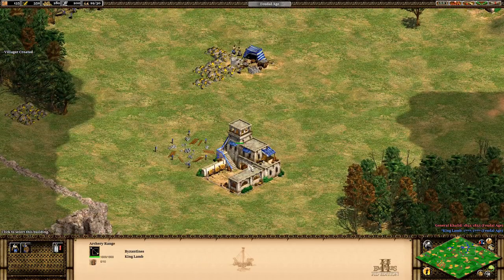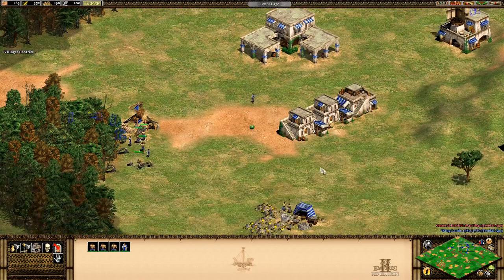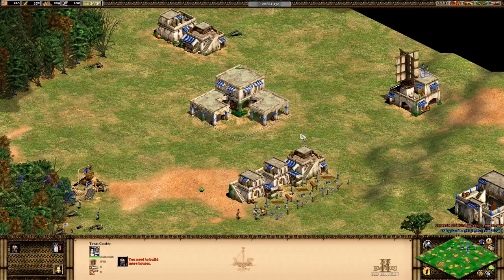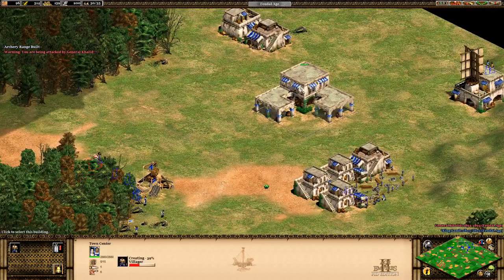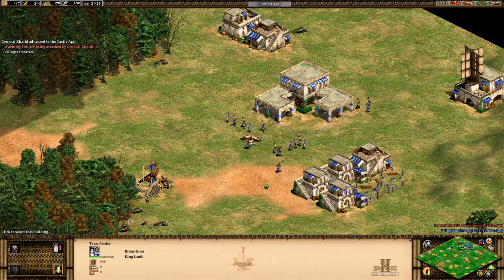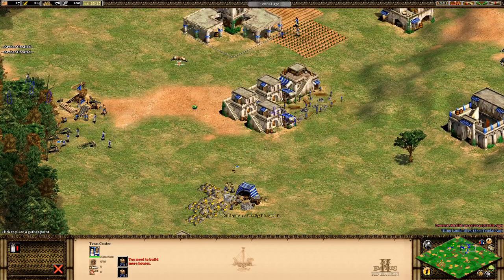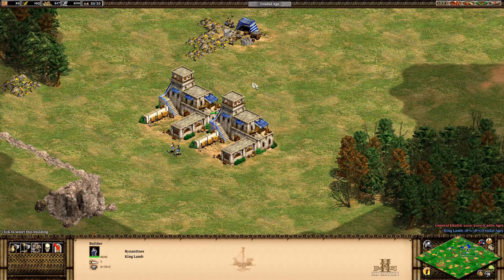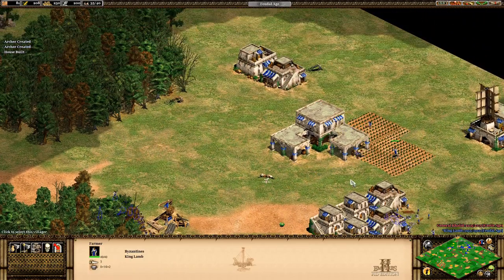I got a little sidetracked scouting - I'm still not great at multitasking. I'm building archers and I got population-blocked again - classic mistake from spending too much time with the scout and not watching my population. I try to build houses quickly. He's attacking my builders so I ring the bell. He focused on his economy more than military, so he doesn't have many units - he's basically going fast to castle age.